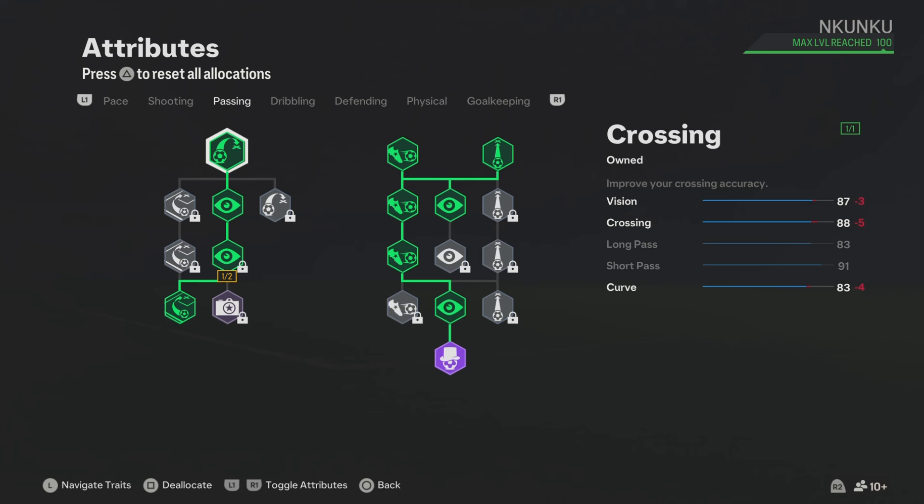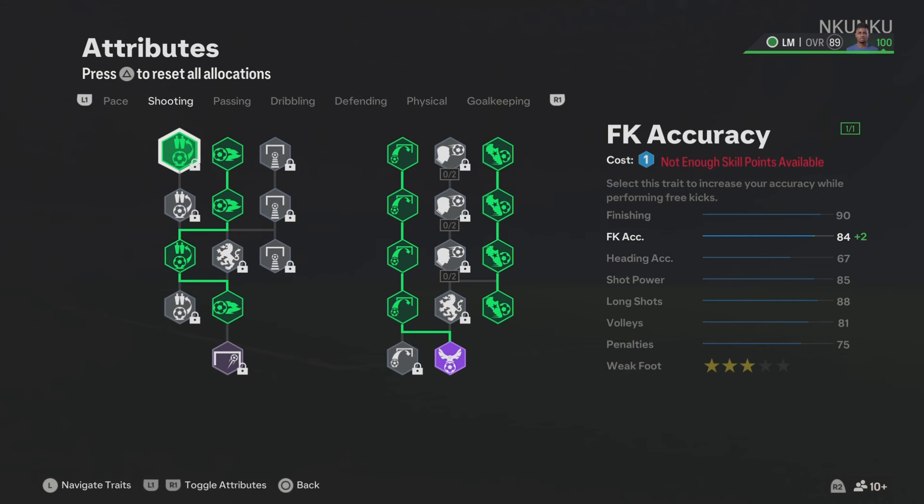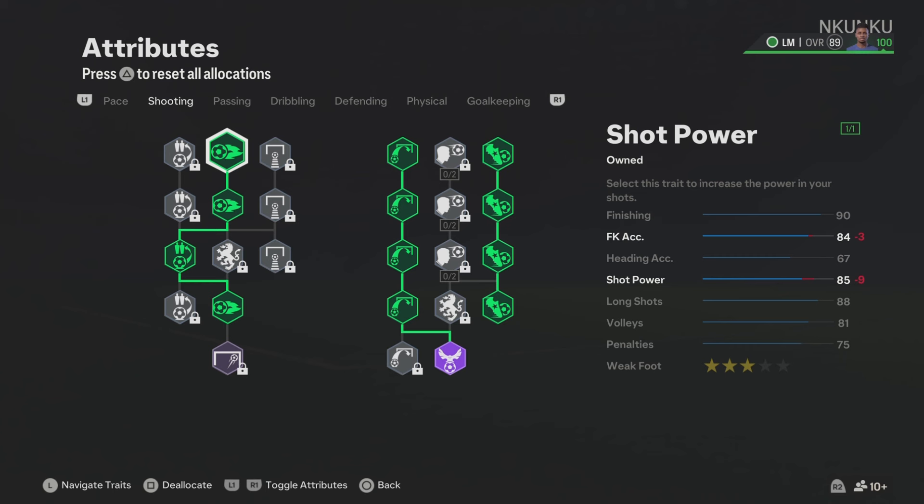Now for the passing section, these passing attributes are really good. You also get the passing play style which is Incisive Pass — this will make the passing better in game.